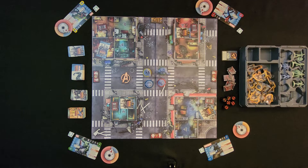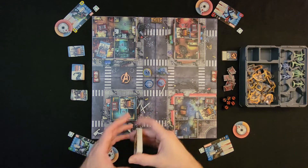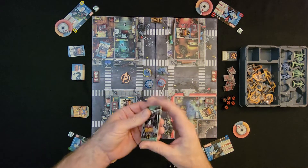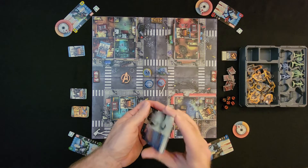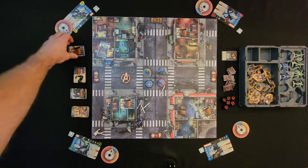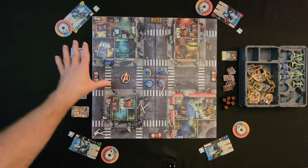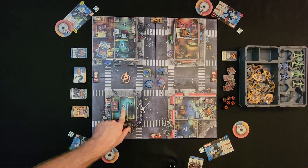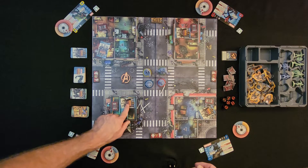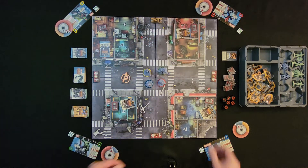Next, get your decks ready. Take your zombie deck, give it a shuffle, and put it out. Then shuffle and put out your zombie hero deck. Shuffle and set out the zombie trait cards. Finally, shuffle the bystander deck. Certain missions require a specific bystander — in this mission, Pepper Potts needs to be shuffled in. Place a bystander card face-down in each zone marked with the bystander symbol.